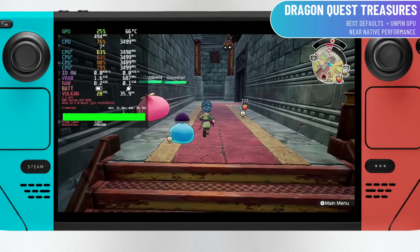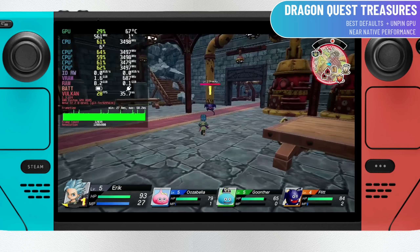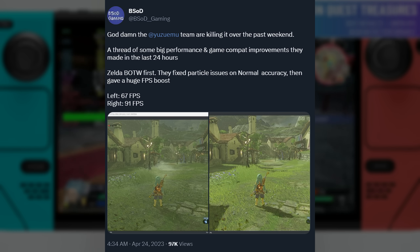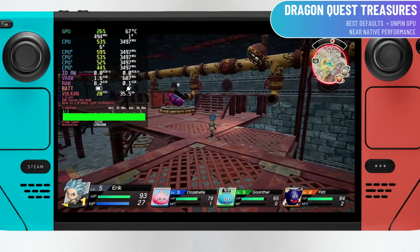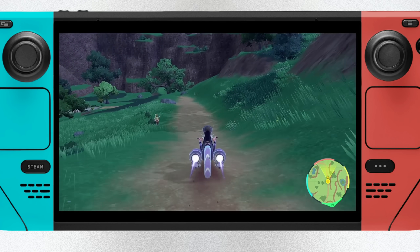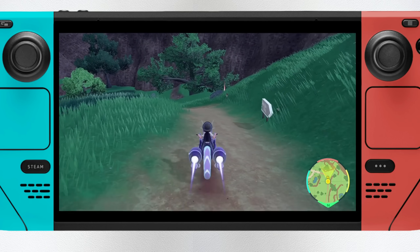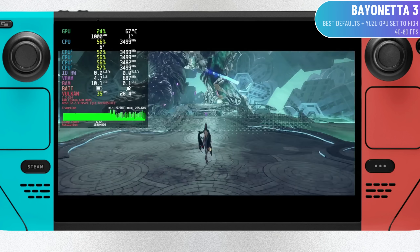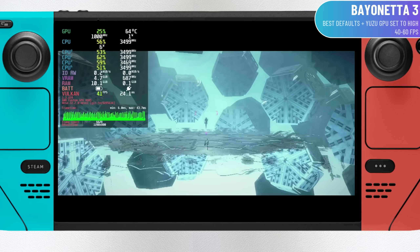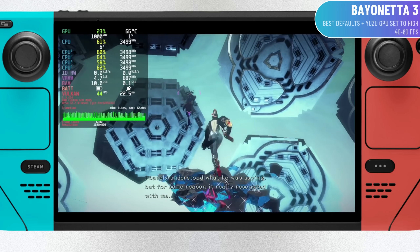Staying on the subject of emulation, Yuzu continues to see even more improvements, especially related to Breath of the Wild as we hurtle towards the release of Tears of the Kingdom. AtVSOD Gaming posted on Twitter that particle issues were fixed in normal accuracy, leading to basically a 35% boost in framerate — tested on a presumably beefy desktop, but this sort of boost can be seen on the Steam Deck as well. At the same time, it appears that someone has already gotten their hands on a physical copy of Tears of the Kingdom, and a leak may be coming soon, so we may hear reports on how compatible the new Zelda is in Yuzu in the next few days.